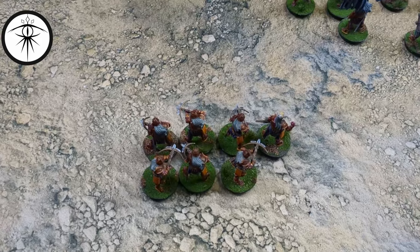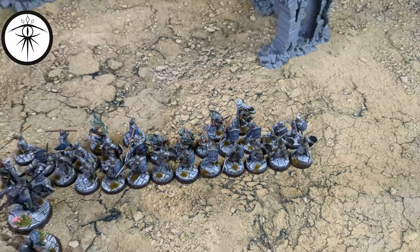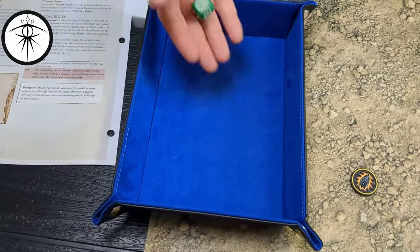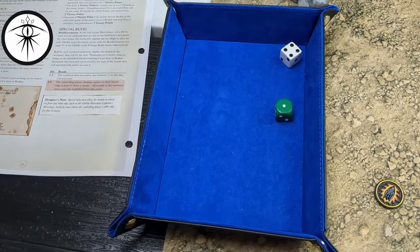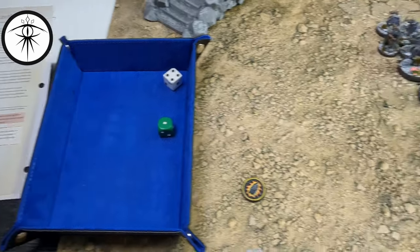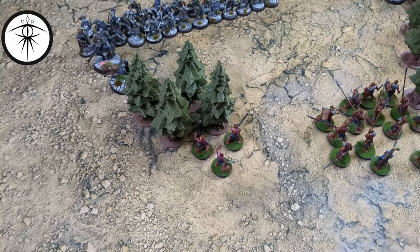At the end of the shooting phase, all my guys shot into warriors — we got five hits and no kills. No combats, on to priority. Minas Tirith rolls a one, Isengard rolls a four — swings to Isengard again. Neither side calls any heroic actions.